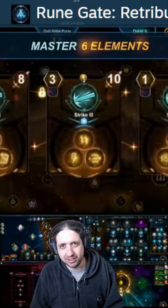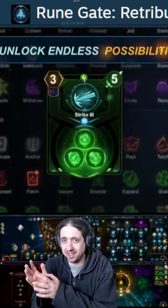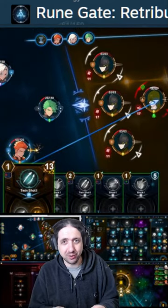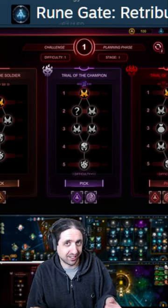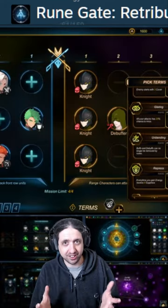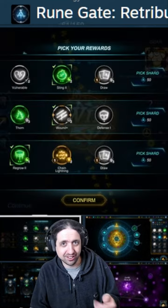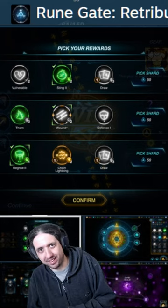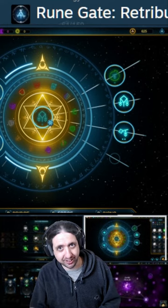One thing that bothered me in the old-school JRPGs is that we have the heroes standing on one side, enemies standing on the other — it looks like a flat plane, and they just go in, hit, and then run back. But the environment itself, despite being pixel-like, is kind of realistic. It looks like they're standing on a road with some distance between them, and then one runs in, hits something, and runs back, which is mind-bogglingly stupid from the narrative point of view.